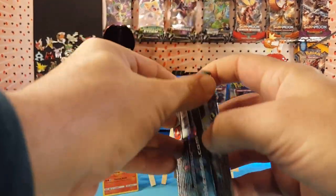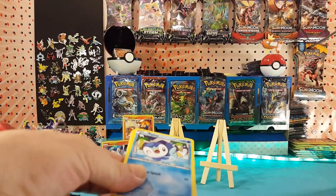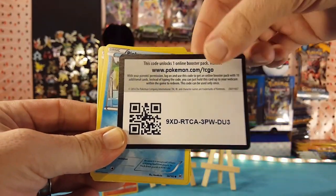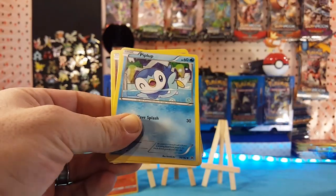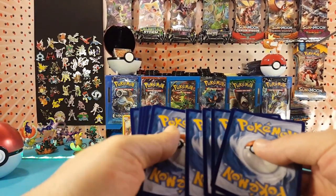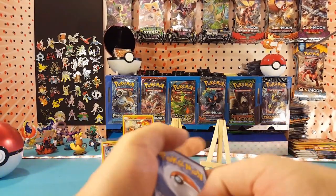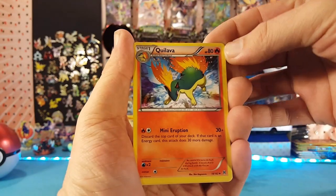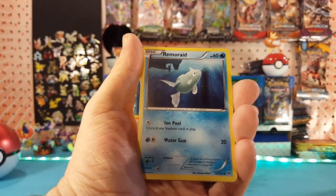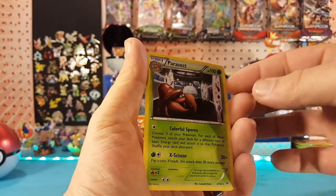Breakthrough from box two. There is an XY code card. Three to the front. We have Camerupt, Gogoat, Pinsir, Piplup, Doduo, Remoraid, Snubbull, Magnemite. Fennekin is the reverse, and Parasect is the regular rare.